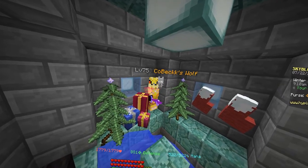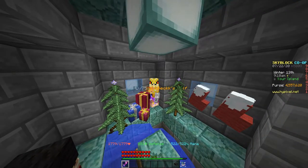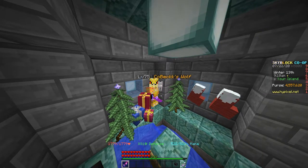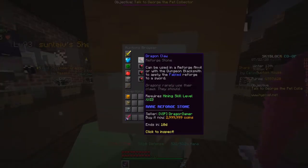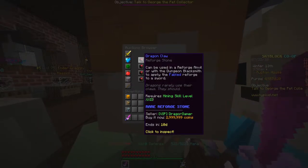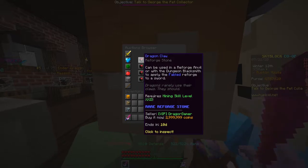Welcome back to another Skyblock video. Today we're reviewing the new reforge and the best reforge for fighting revenant bosses. The new reforge is called Fabled, and to get it you need a Dragon's Claw on your sword and a Mining skill level of 22.